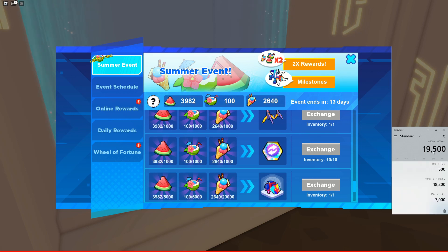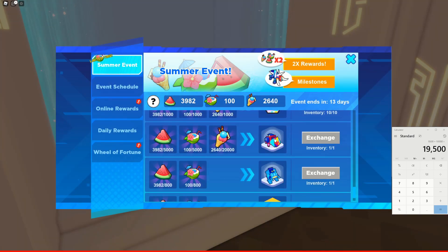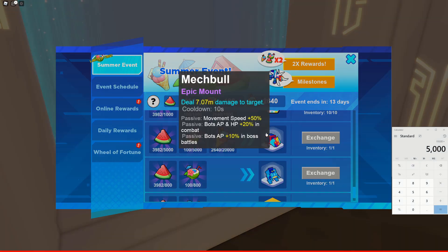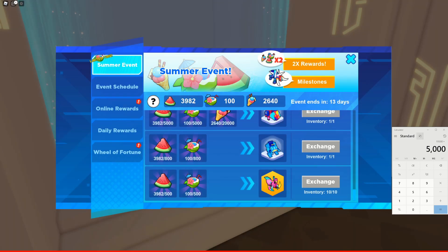Continuing the calculation: the mech bow costs 5,000 coconut drinks for one, and the pacer costs 800. The scraps — legendary scraps or legendaries for your region — cost 500 each and you can exchange 10 times, totaling 5,000. Adding everything together, the total coconut drinks needed is 30,300. You might not get enough for every single item you want.